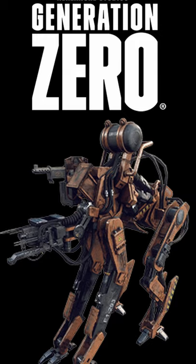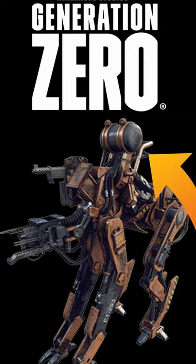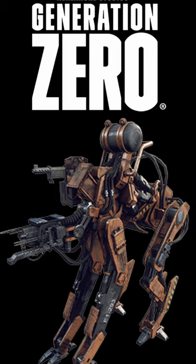Runners are quick, dog-like robots that usually spawn and attack in packs, yet are moderately easy to take down when alone. They can usually be taken down with a single rifle shot to the tank on their back, or with a few shots from other weapons.